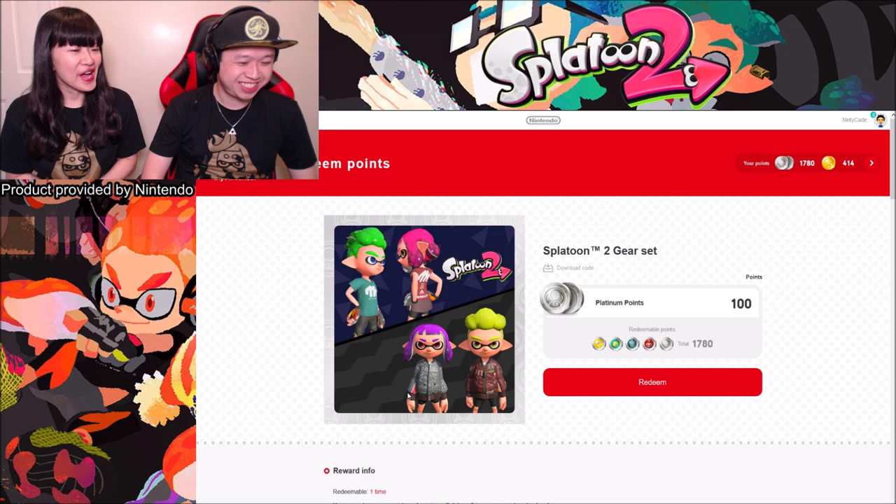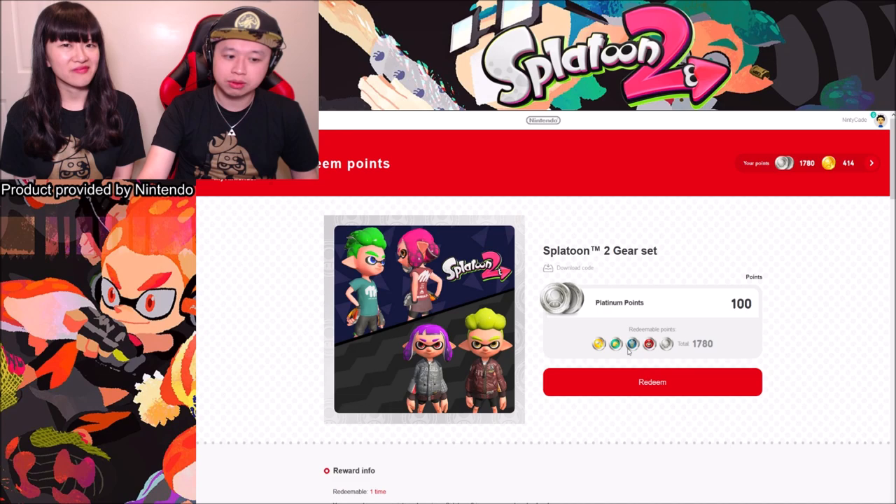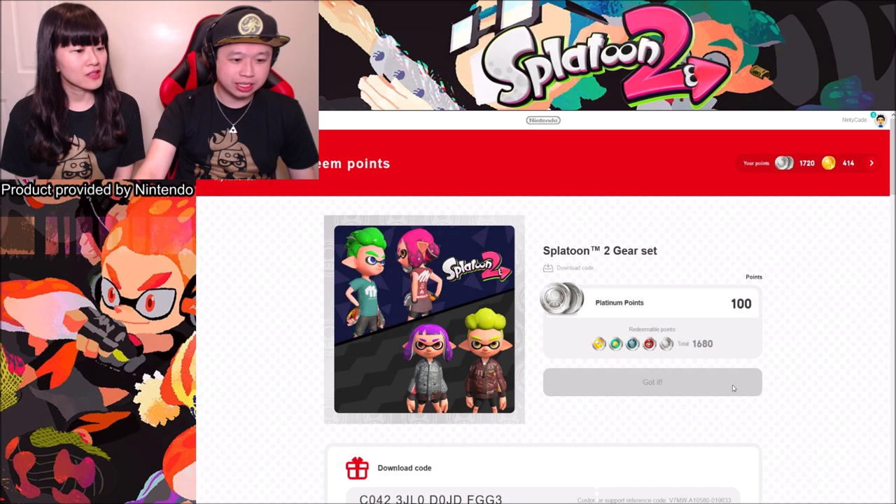I'm looking forward to wearing them and being stylish. It does require platinum points. You can earn them by logging into My Nintendo regularly or by playing various games that reward platinum coins. You need at least 100 points — go right into it, press Redeem, and you'll see a little animation. Click on it and you get the download code right away.